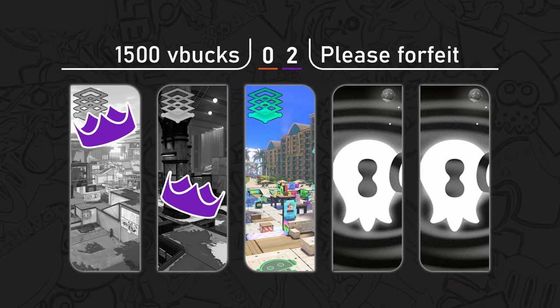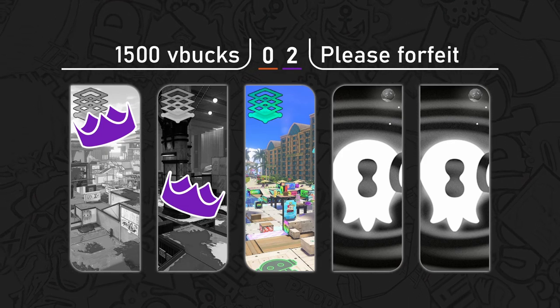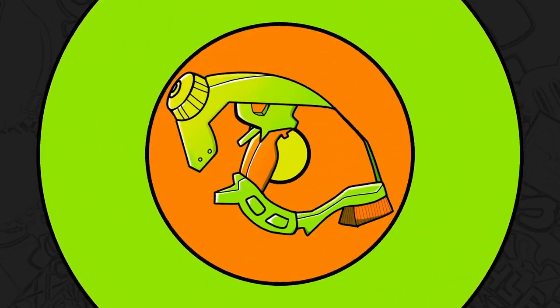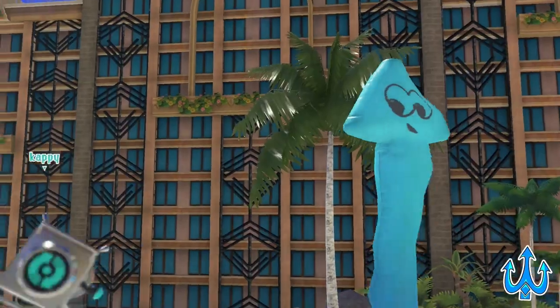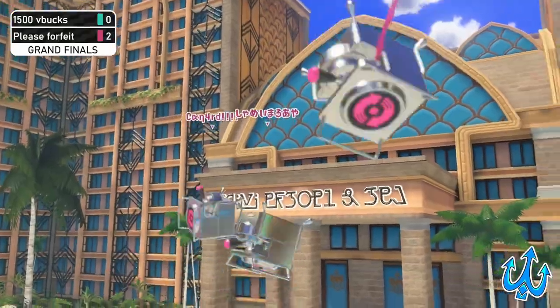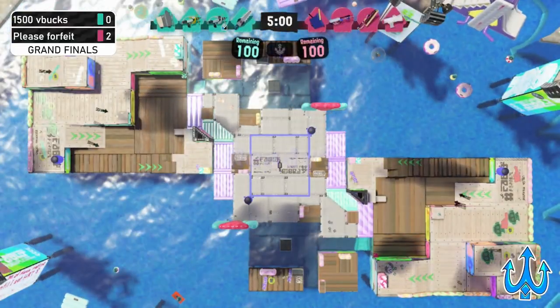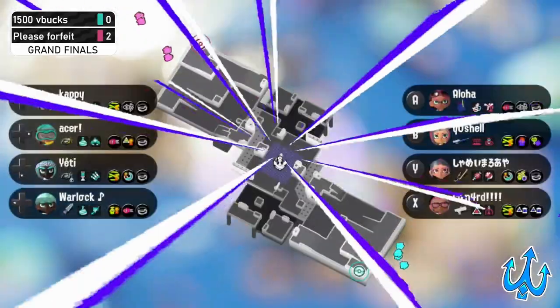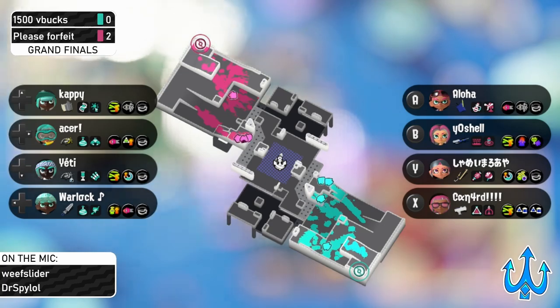I'm interested to see what they're cooking. I know the E-Liter is going to be very dominant; if you can strike under those ledges the Wiper and the Tri-Slosher are going to be very powerful here. But it is match point — this is where Please Forfeit has the chance to force a bracket reset. We'll see if that happens as both teams are sticking with their guns.